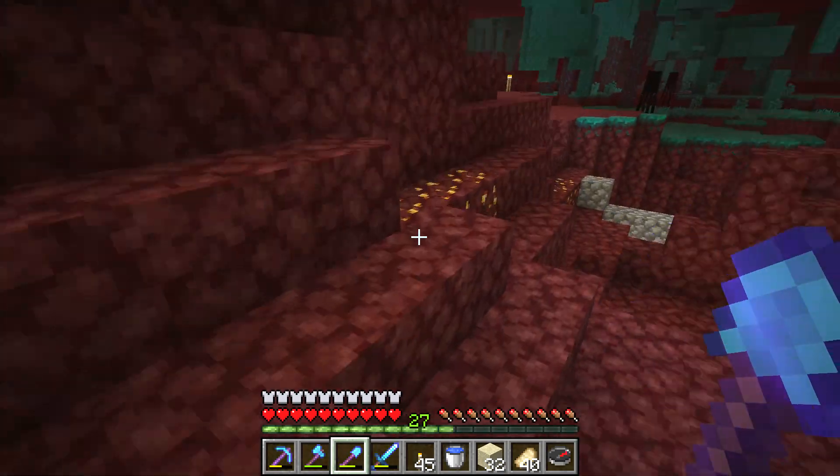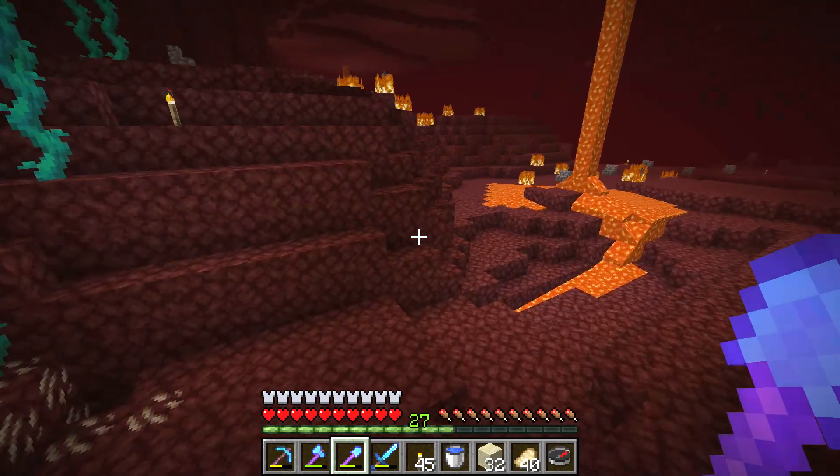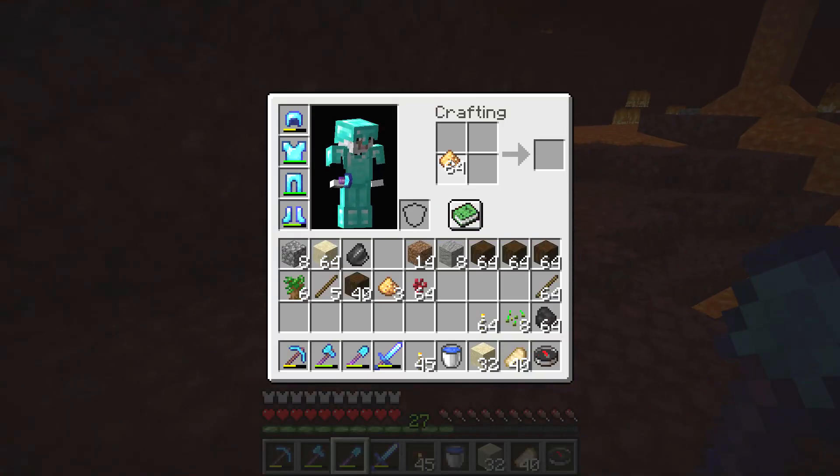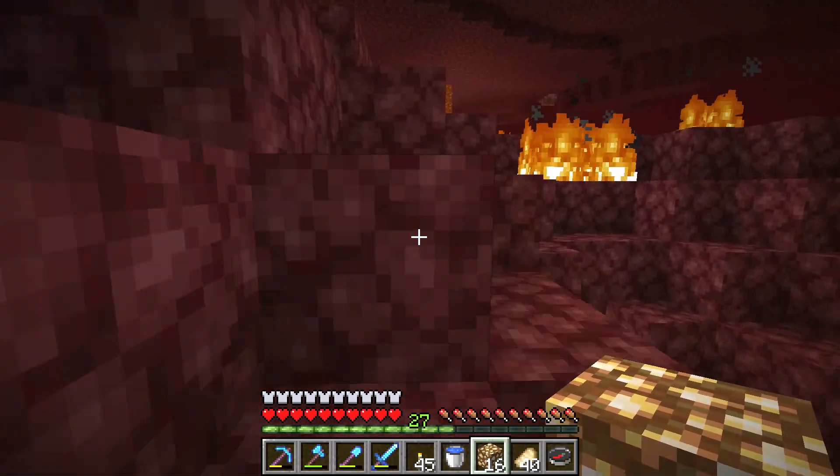Now you have glowstone. If you want to turn glowstone dust into glowstone blocks, you combine it in the crafting window. Now you have glowstone blocks to decorate your shelter with.